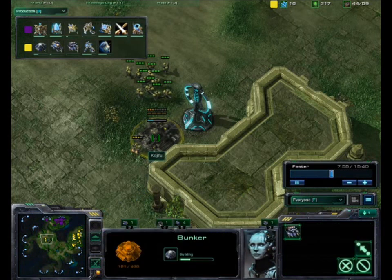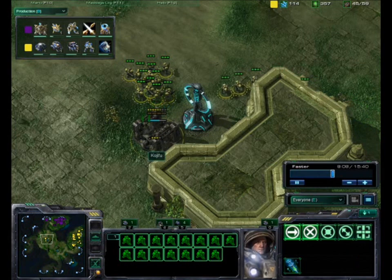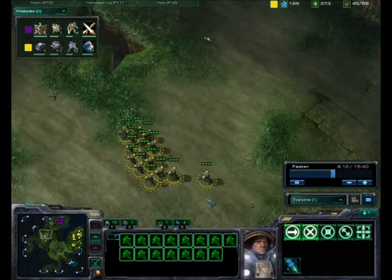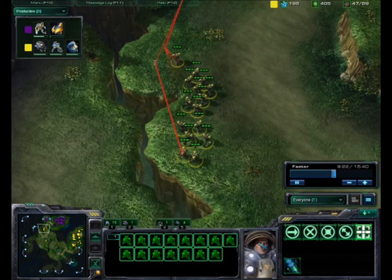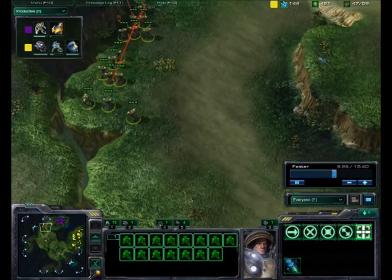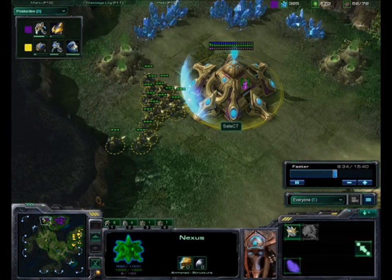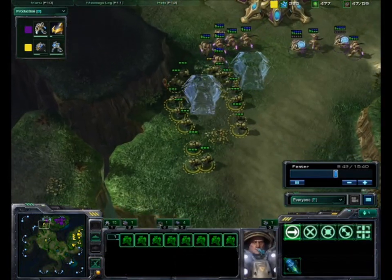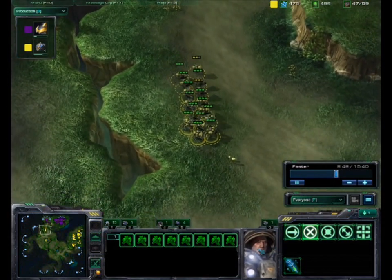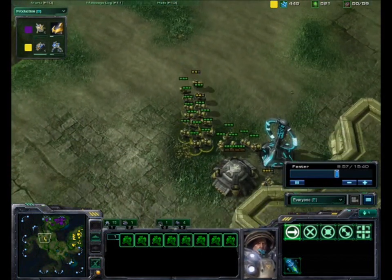I even built a bunker here to keep this position, but it's probably not necessary — I just really wanted to keep this tower. I'm moving my marines forward to take a quick peek and do a little harassing. You always want to hug this side of the wall, because a lot of times stalkers up here can see everything coming up. I see his expansion, which is even better for me because it means he has fewer units to defend. Watch out for those forcefields — zealots and forcefields can demolish a marine army.